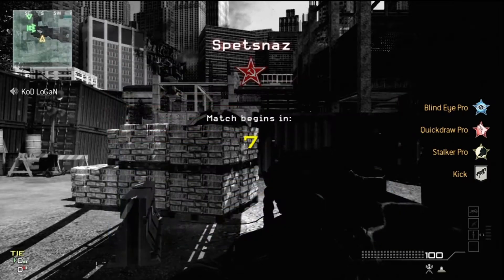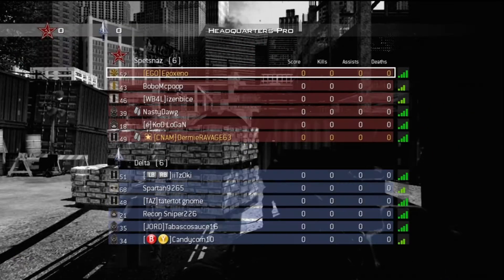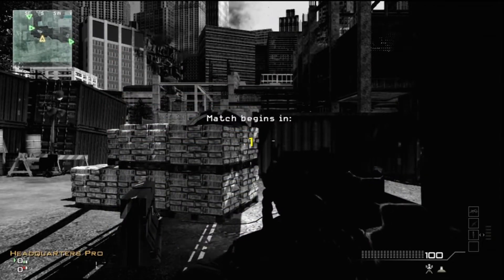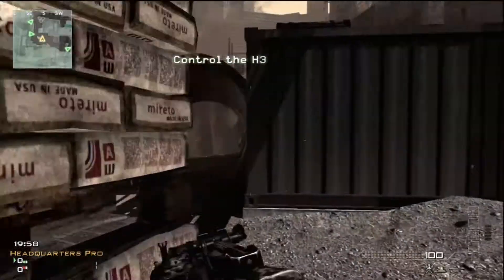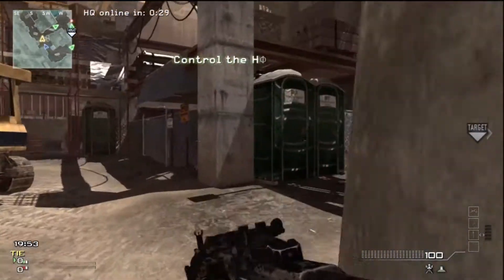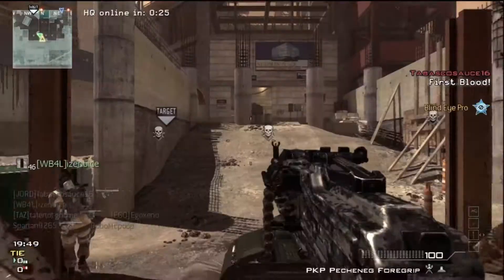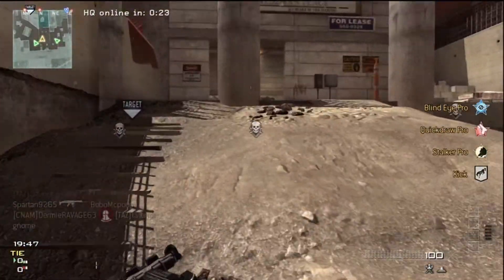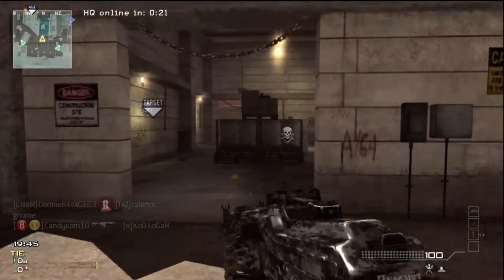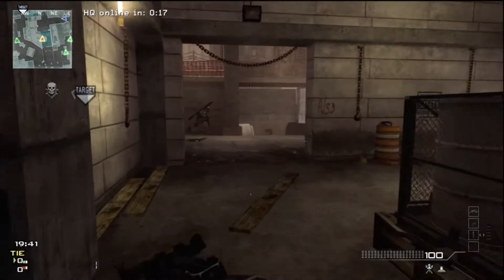Jumping right into it as usual, the perk setup for all my LMGs is Blind Eye Pro, Quick Draw Pro, and Stalker Pro. Blind Eye is because LMGs are well suited to carry secondary weapons and well suited to shooting down UAVs and other small aircraft, and they run really slow. So if a helicopter puts a beat on you, there's no way you're going to be able to run away from it and get indoors.